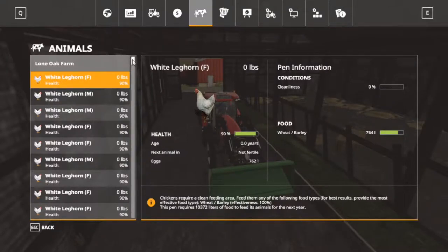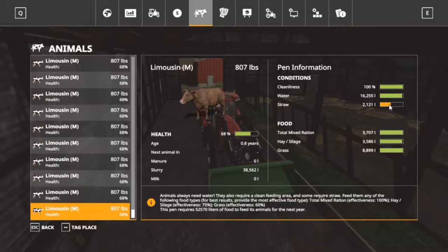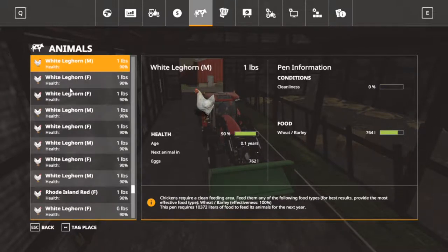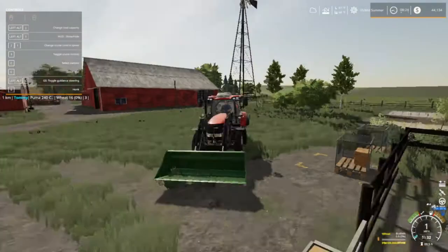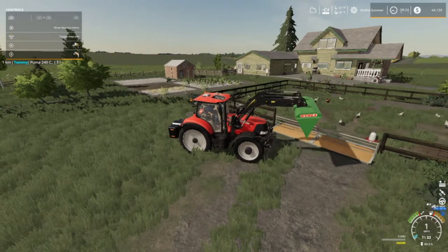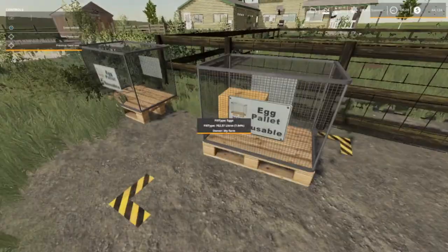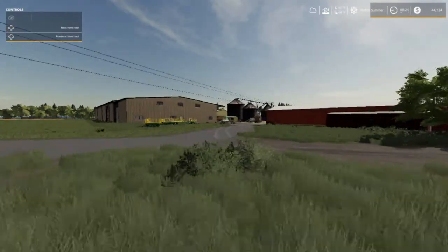Let me scroll through the chickens so y'all can see how many we got — see all those chickens! Halfway on the straw, not bad. Cows are good. Chickens are good. Looks like we got two boxes of eggs now. That's 762 liters of eggs — good, good, good! I'm gonna run up and take care of those trees.